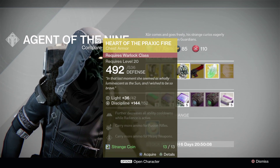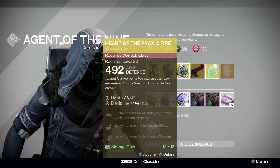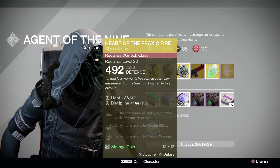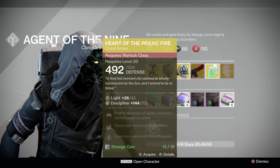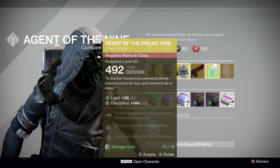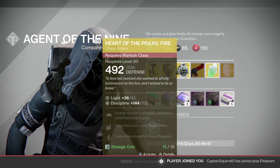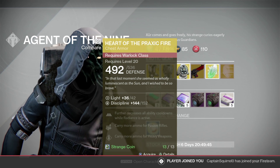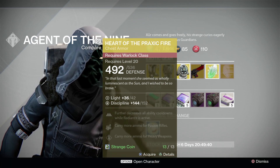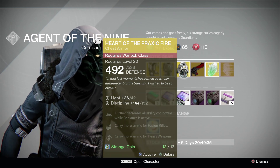This is the Praxic Fire. It further decreases all ability cooldowns while Radiance is active, so this would be a Sunsinger chest piece. I personally don't Sunsinger very often, but I can see where this could be very useful. I'm mainly Voidwalker and I mainly play the Warlock, so I'm not too sure on this one.